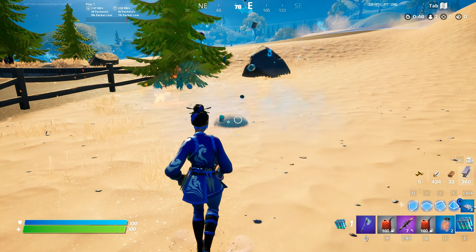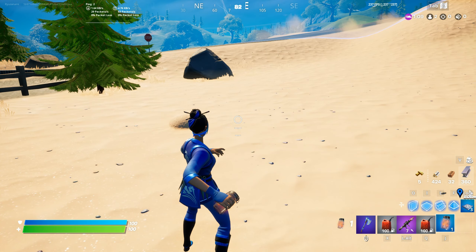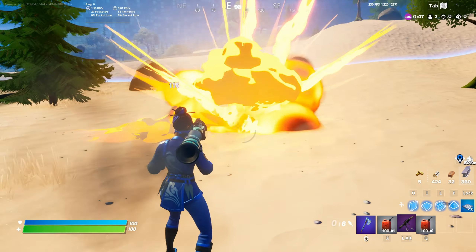You can also extinguish the fire with splashes and heal at the same time. Just be careful — you need to be on the target to hit with the firefly.